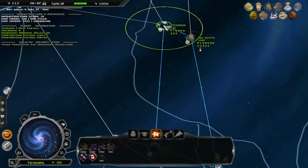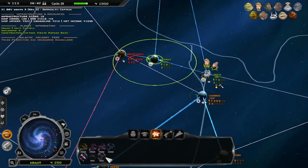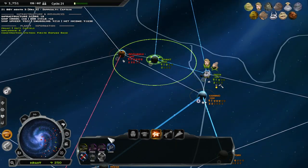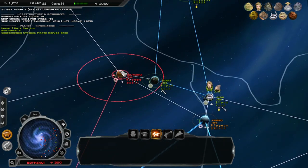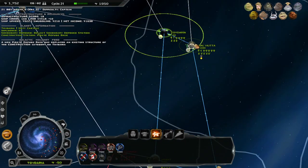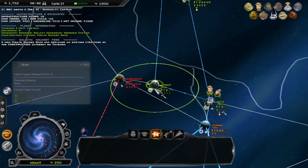I need money, so I can figure out what I'm gonna do. I'll build it here — or I can't build it. Oh no, I can. Give us the money. And perfect, build that up. We'll see what's over on Bothawa.